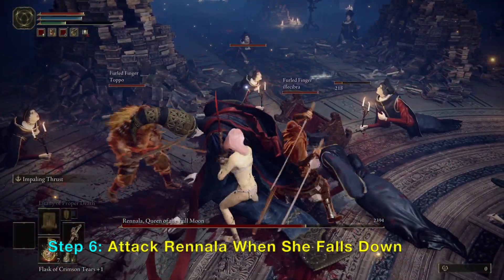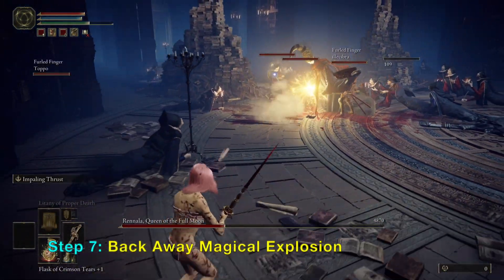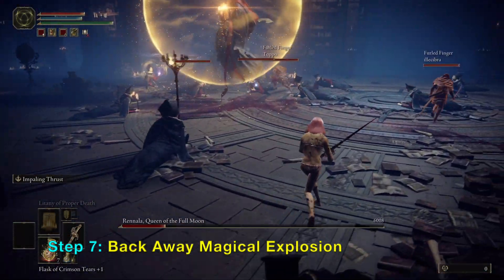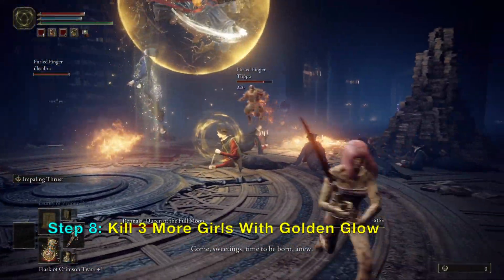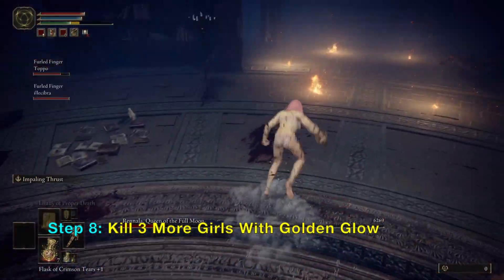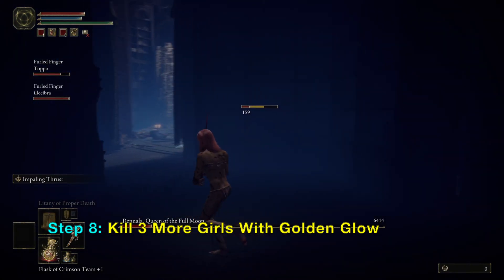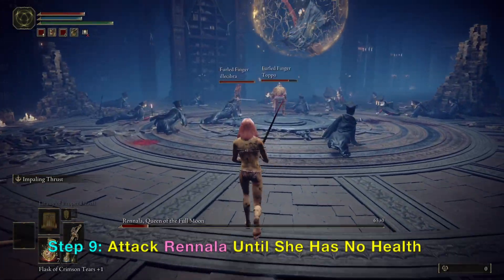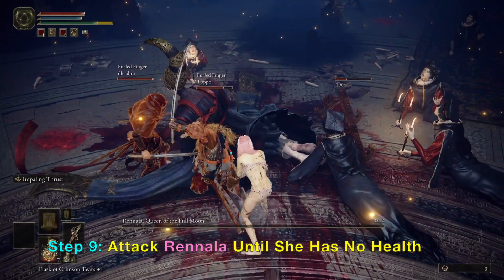You can attack her until she is at half health. Then you want to run away, or else she will release a ball of damage. After that, kill three more girls on the ground that have shiny golden spears. This will remove her shield again and Rennala will fall down.